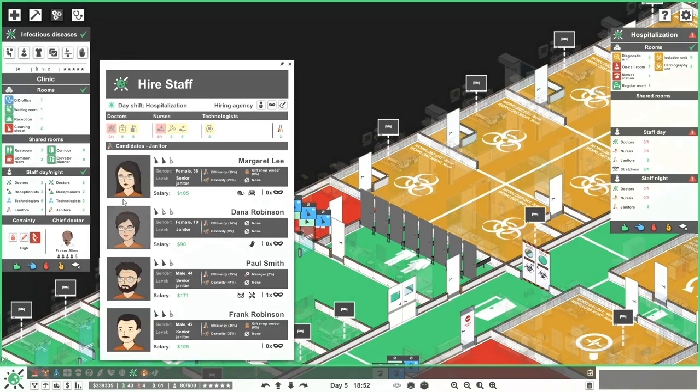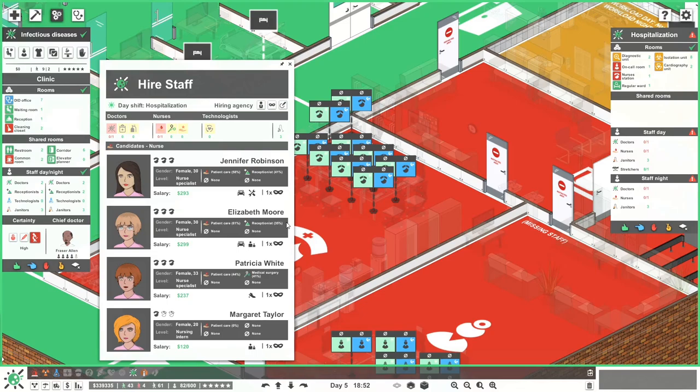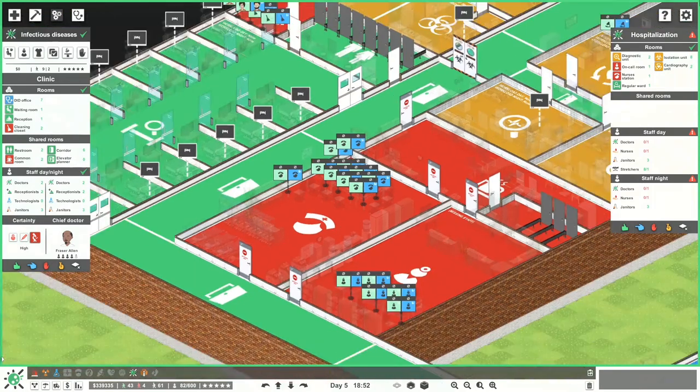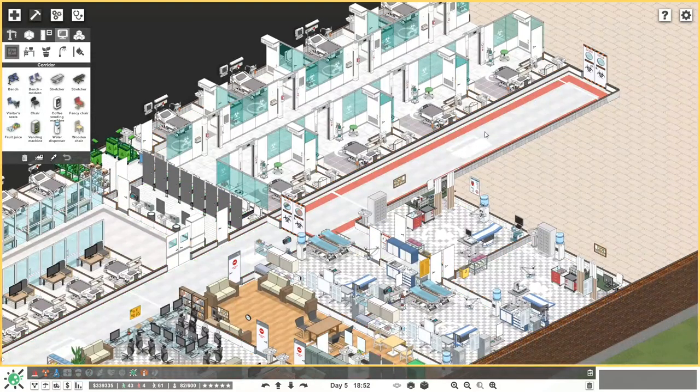We'll grab you — that's an early bird, so not necessarily the right one. We need some nurses over here. Do nurses need any special skills? And a biohazard corridor — yes, on that side, absolutely. So for the biohazard corridor we just need to assign it, let's quickly do that.